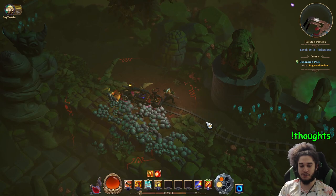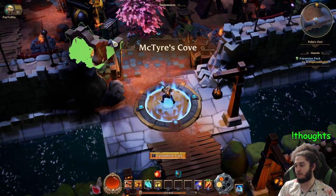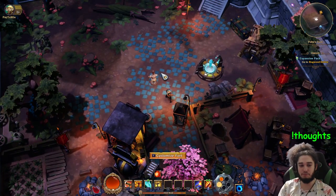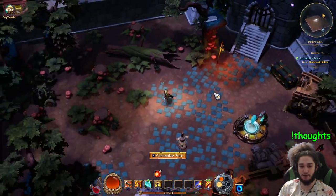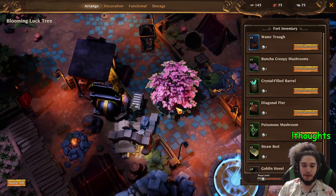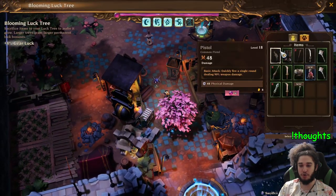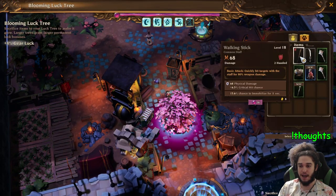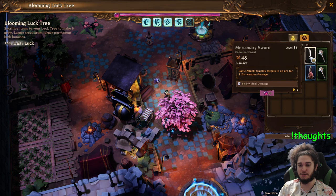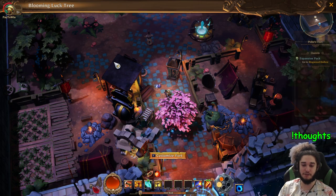I want to show you another system they have in here which is something kind of interesting — it's a fort. Basically you have this little block of land kind of like Minecraft where you can customize a lot of stuff. You can throw down tiles and move plants and essentially customize every aspect of it. There is a blooming luck tree that you get at the beginning of the game, and what you can do with it is donate stuff to it. As you donate stuff it will go up and you get a global bonus for all of your classes.